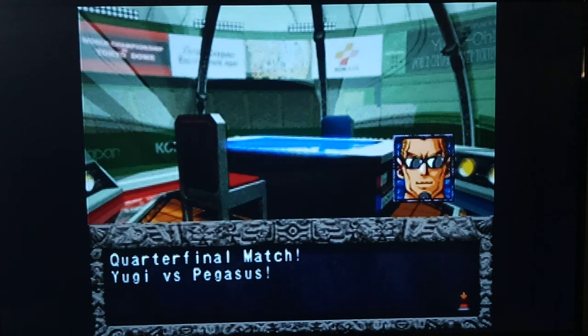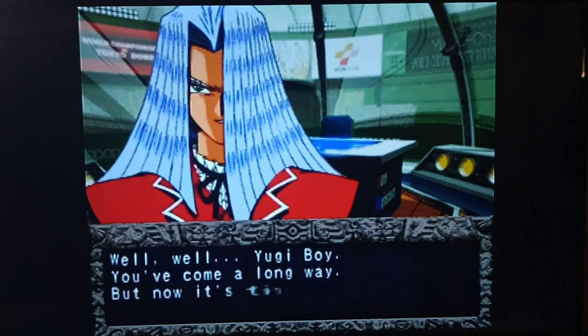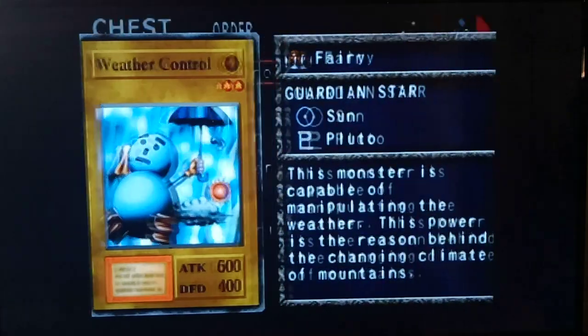We're the final match: Maximilian Pegasus versus Yugi Moto. Pegasus says: Well, Yugi Boy, it seems you've come a long way in this tournament. But I invented this game — I am the creator of Duel Monsters, Maximilian Pegasus. Now you shall face a world of pain, a world of absolute madness, a world of cute and cuddliness — a world of Toons, Yugi Boy.